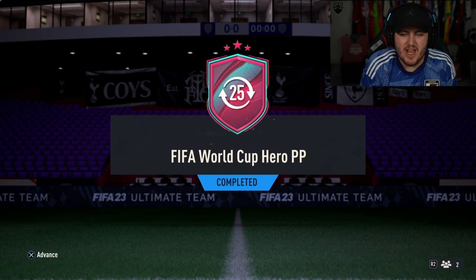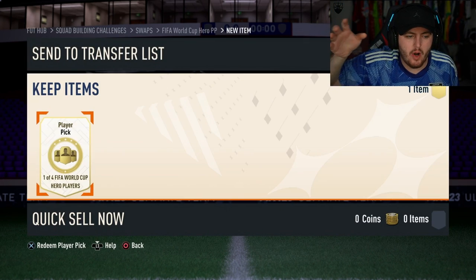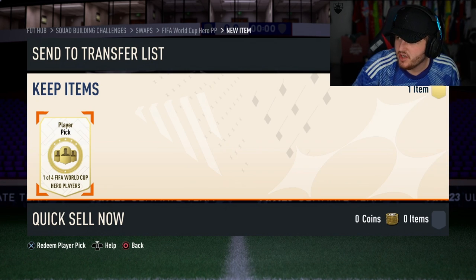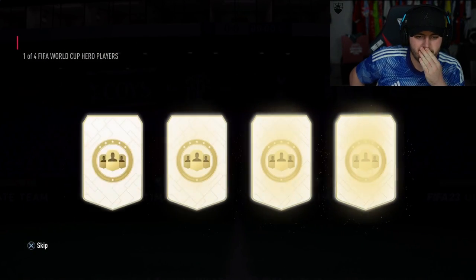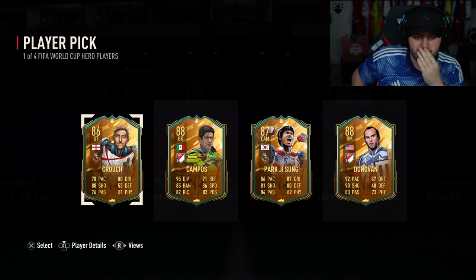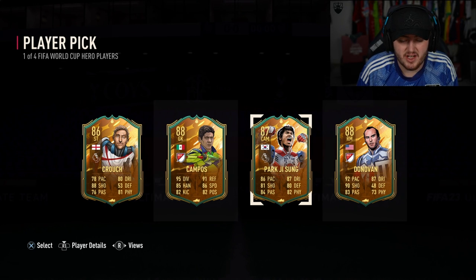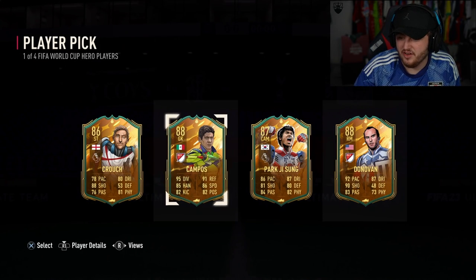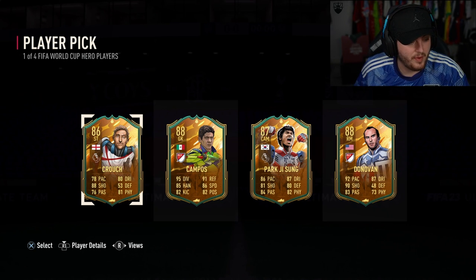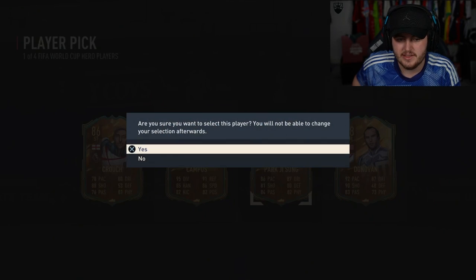We have the World Cup Hero Player Pick. We are looking for Torre, Marquisio, Vola — the top-tier World Cup Heroes, EA. We don't want any of the rubbish; we want the top-tier World Cup Heroes. The first one we've opened — Barsch. That's an L. Park Ji-sung's class, don't get me wrong — Park Ji-sung is fantastic, but not even like a smaller egg. Park is good, but I was hoping for a Torre or a Marquisio, something better than this. But we'll take Park.